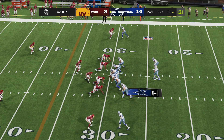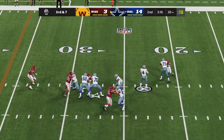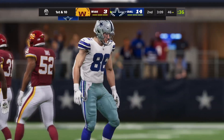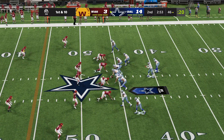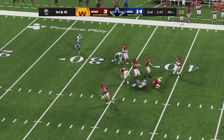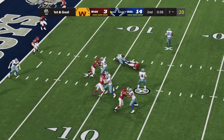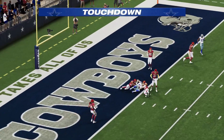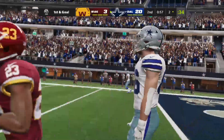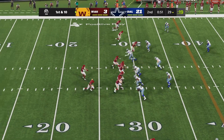Dak Prescott play action, sitting all day in the pocket, completes to Dalton Schultz. Dak is 7 of 9 for 90 yards — a good start. Out of the shotgun again, Prescott goes play action and hits Amari Cooper over the middle. Cowboys move down to the seven-yard line, and it's a touchdown completion to Dalton Schultz. Three possessions, three touchdowns — you can't write a much better recipe than that. 21-3 Dallas.